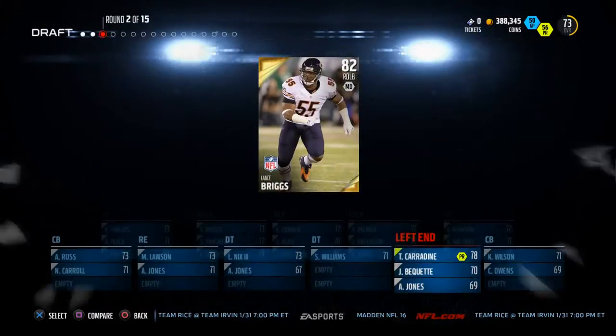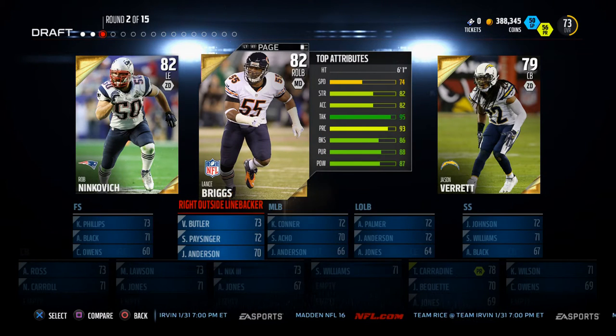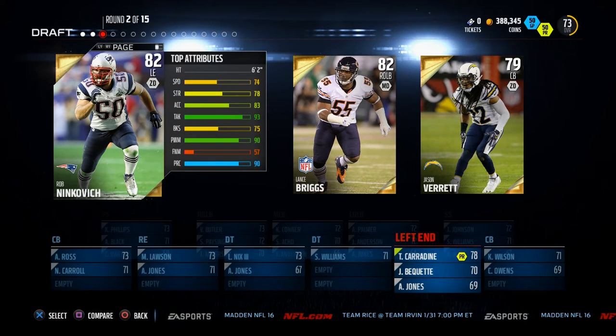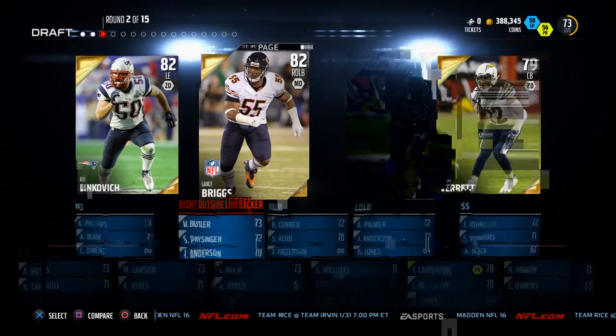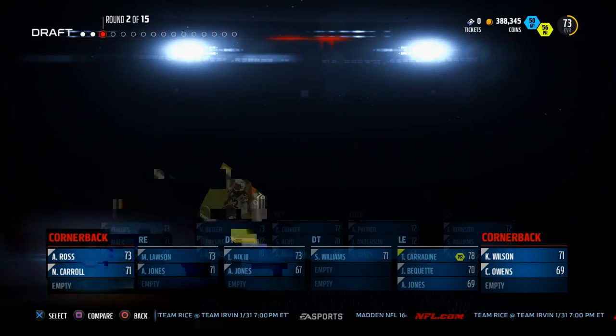Moving into round two, we have some really excellent players. Lance Briggs has really high block shed, but his speed is really lacking. Rob Ninkich — nothing really crazy stands out. So I'm going to recommend taking Jason Vare. He has 92 speed, 88 man, and 80 zone. He's going to be a really, really good slot corner that we're going to be able to use, maybe even in a one.